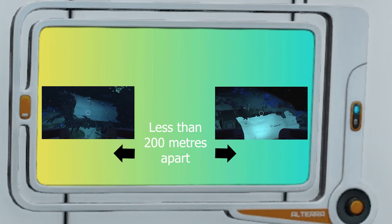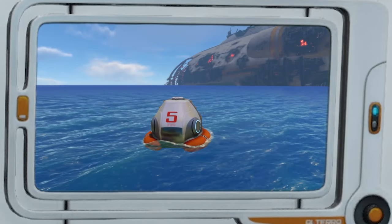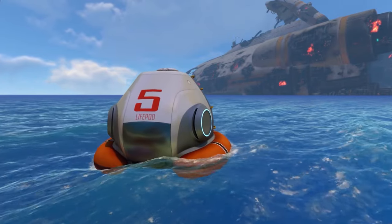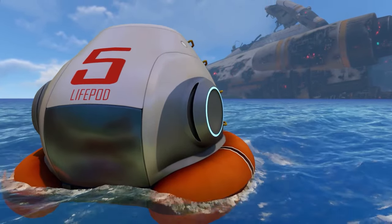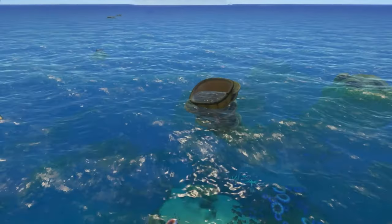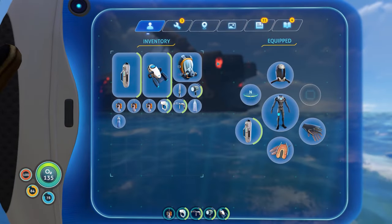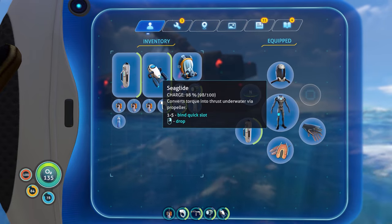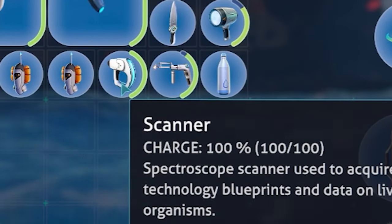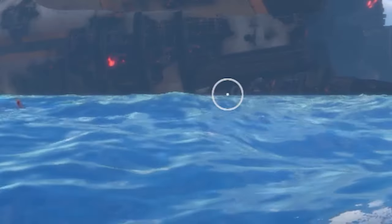The wrecks are close to each other, about 200 meters apart, so not that far. We cannot use the life pod as a starting point as it spawns in different places. If you look at the back of the Aurora you will see two coral tubes sticking up out of the water — the first coral tube is our starting point. The tools you need are the sea glide to navigate through the wrecks quicker, the scanner to scan the fragments, and the flashlight.